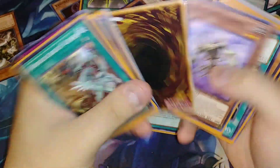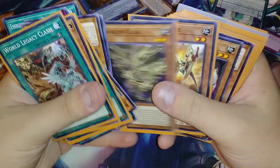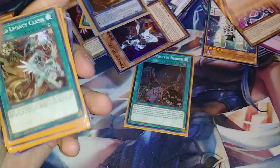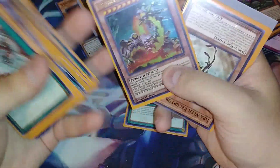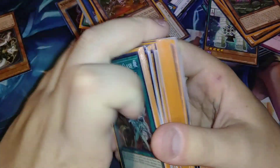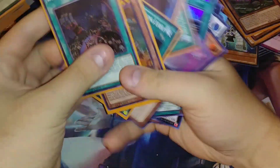I'm actually glad I got these sleeves — those orange sleeves are not bad. A pack of sleeves is like three bucks and that'll cover a full deck. Let me pull that out — Swords, Concealing, that's decent. Pot of Duality's Eye. Oh hey, a Subterror — I'm actually going to be building this up here soon, so that's not bad. Okay, so that's our first part of the opening, let's get into the next box.